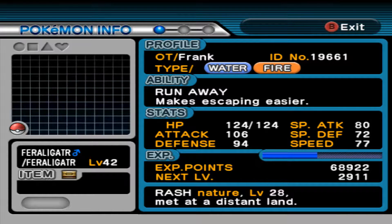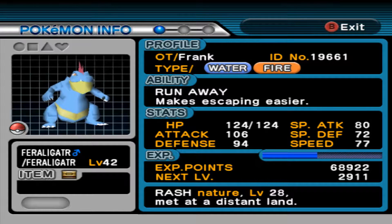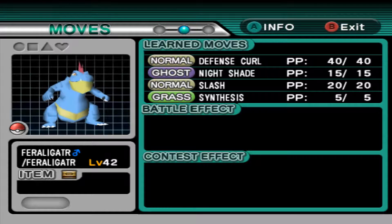And you see the Delcatty — that's Ice and Steel with Magma Armor, which prevents freezing. Then you have the Feraligatr, which is one of my starters, Water/Fire, has Run Away. You know, you're not running away from anything since it's all trainer battles, but it has Night Slash, Slash, Night Shade, and Synthesis and Defense Curl.